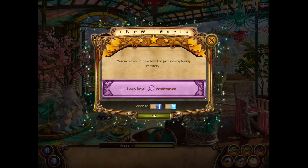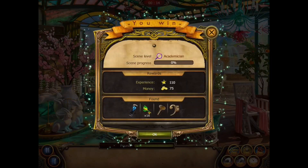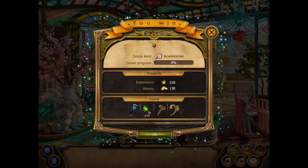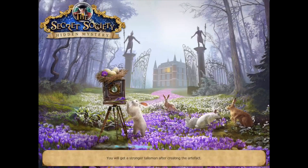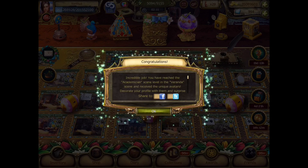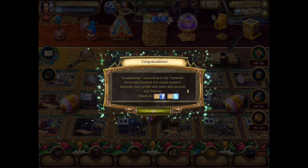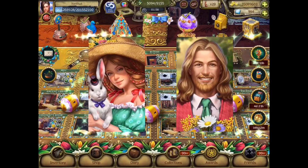Well, at least I reached Academicium. Got an energy drink. Okay. Congratulations, incredible job — I wouldn't call it incredible. You have reached the Academicium scene level in the Veranda scene and received the unique avatars. Decorate your profile with them and surprise your friends. All right, let's take a look at them.